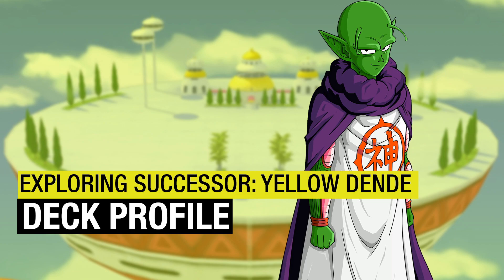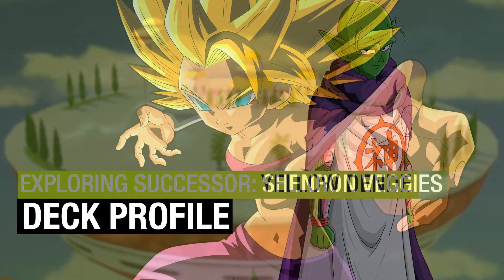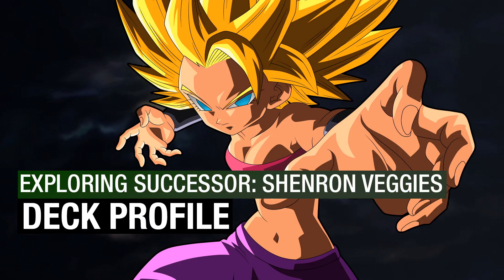Before we do that, I want to mention there will be a sponsor-only video — I am going to start doing sponsor-only videos since I did say there would be some exclusive content for them. This one is exploring two very old things: Shenron and the Vegeta package, along with some of the new stuff and Successor, and how that translates into all the new stuff out of Set 9. If you want the deck list and maybe even gameplay, definitely join the Discord or become a sponsor — you can check that out at the bottom right.